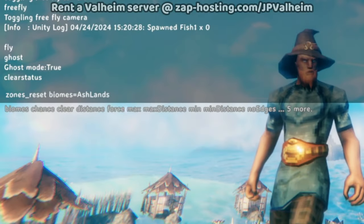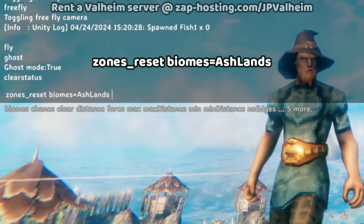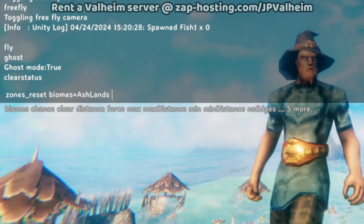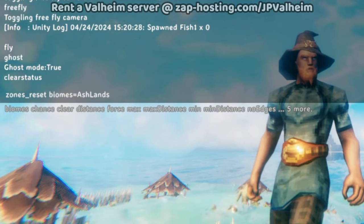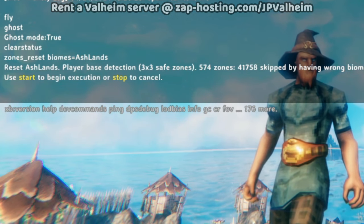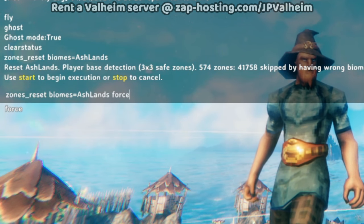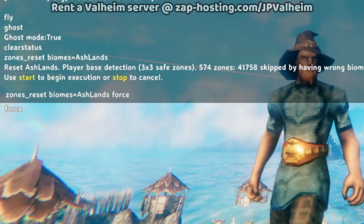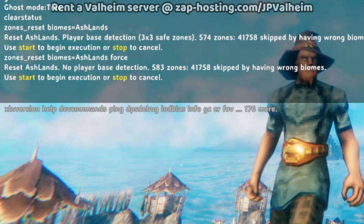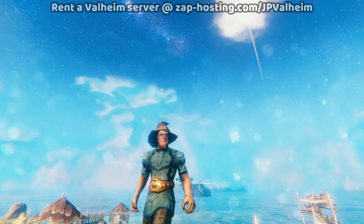The first command to run is zones reset with the parameter biomes equals Ashlands. This will eliminate all previously explored Ashlands and regenerate them from scratch. If you would prefer to keep some structures and see what happens, you can just run the command as is. But to actually eliminate everything, you'll need to add the force parameter, which will skip all base protection. This way everything gets deleted properly, and that is going to fix all of the explored Ashlands.